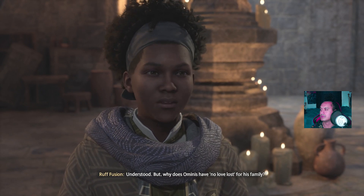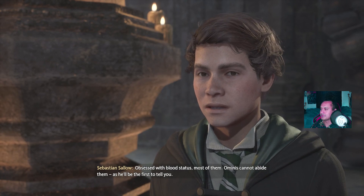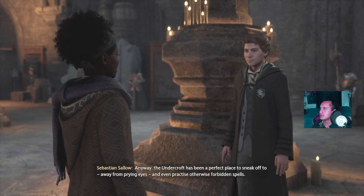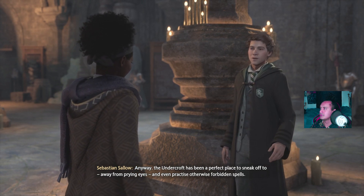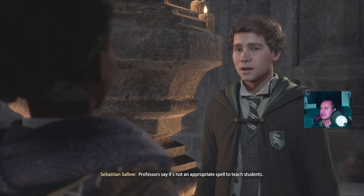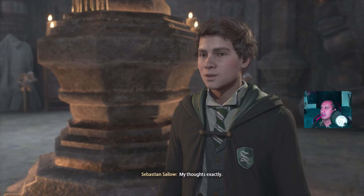Why does Ominous have no love lost for his family? His father's family - a direct descendant of Salazar Slytherin, one of the four founders of Hogwarts - obsessed with blood status, most of them. Ominous cannot abide them, as he'll be the first to tell you. Anyway, the Undercroft has been a perfect place to sneak off to, away from prying eyes and even practice otherwise forbidden spells. Really? Like what? Like the blasting curse - professors say it's not an appropriate spell to teach students.